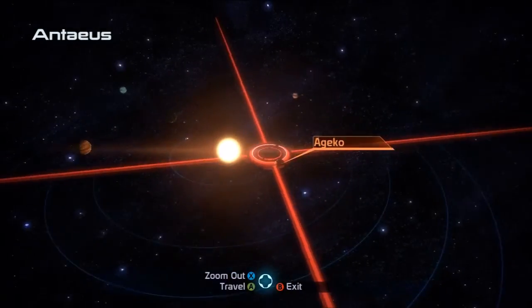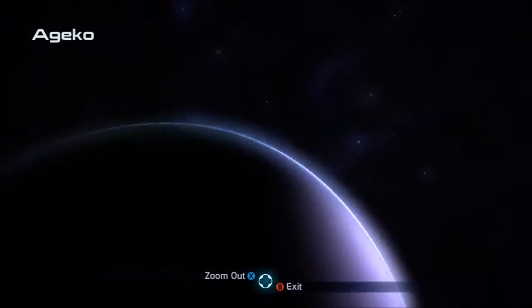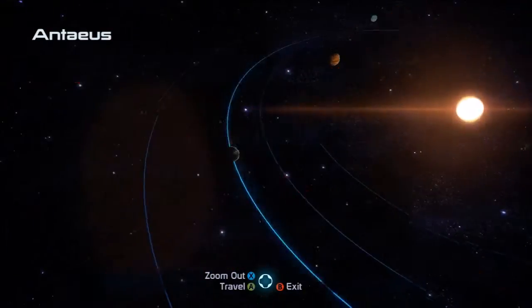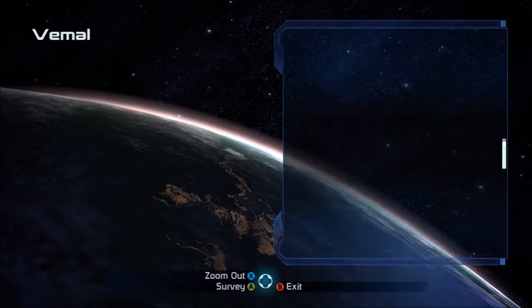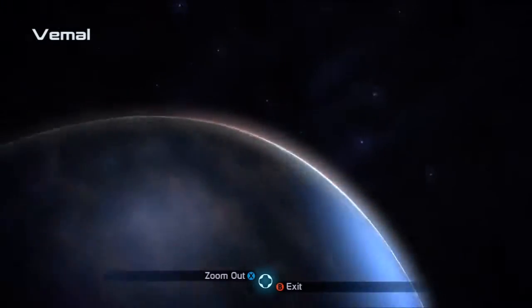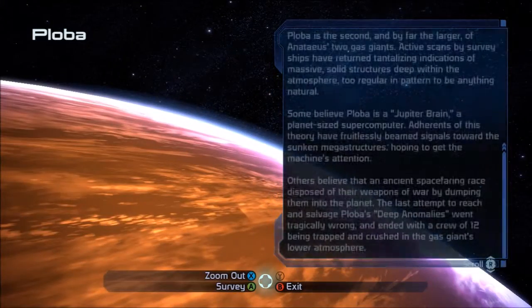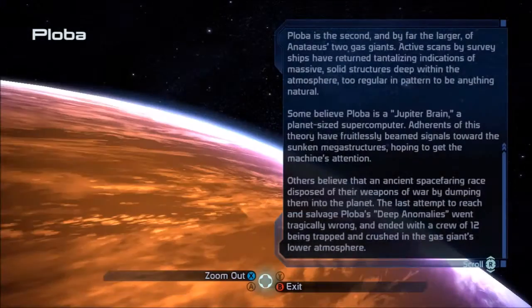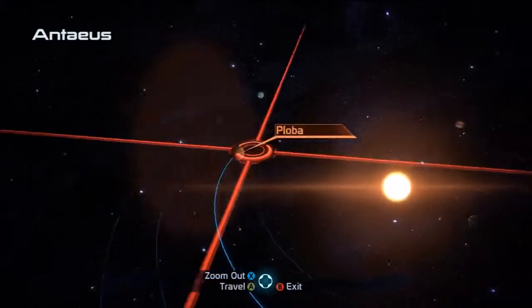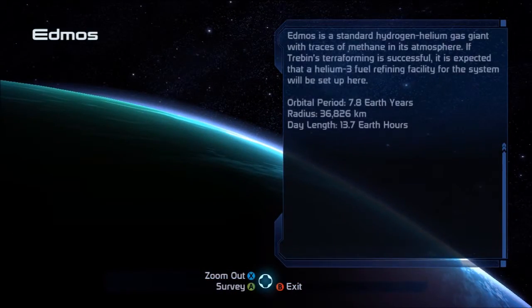We've got a decent selection of planets here, see what we got. Nothing here. What we got over here? Gas giant that we can't do anything with — actually no, it's not a gas giant. It was a pretty large-size planet. Okay, there's two gas giants in this system — there's the first one and there would be the second one.